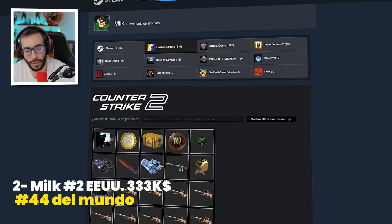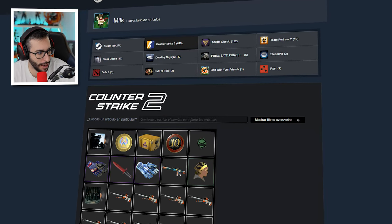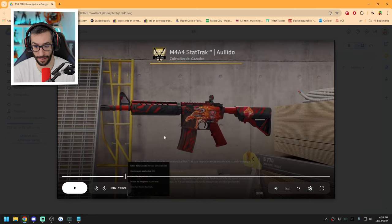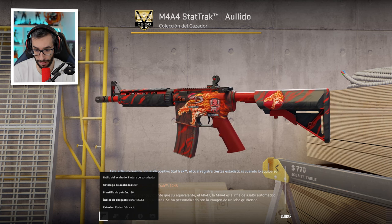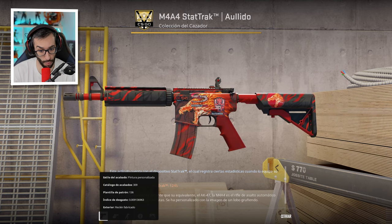Top number 2 of the United States — attention. His name is Milk. He is 44th in the world with an inventory of $333,000. He has — oh my god — 43 weapons crafted with 2014 stickers. 9 of those weapons have 4 Kato 2014 stickers each, and he has 8 gems. Well, obviously there is going to be madness. We start with a Howl Star Track Factory New at 0.009 with a combination of Complexity sticker, 3 Smalls, and the Holy Navi sticker. Wow — we start very strong.